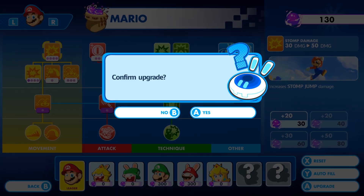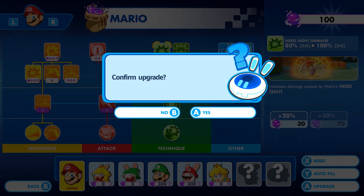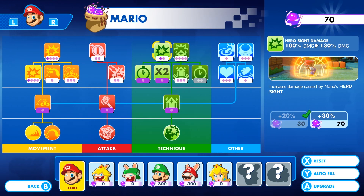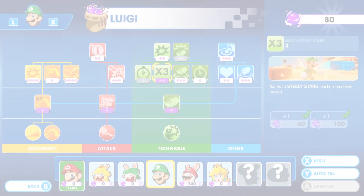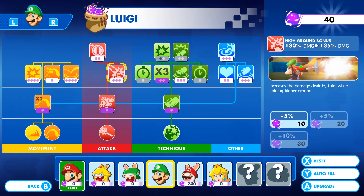Dash and Stomp will increase damage dealt during movement. This is important since Smashers don't attack you after movement-based damage, giving Mario an advantage. For Luigi, his Steely Stare will increase damage output and be useful when chased by Smashers. Upgrading his High Ground bonus will increase damage, and his Pipe Area of Movement will help you escape Smashers.